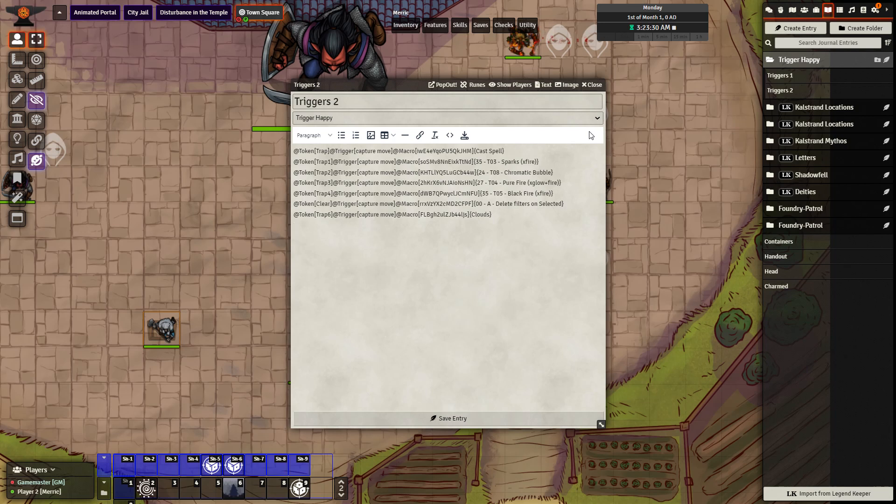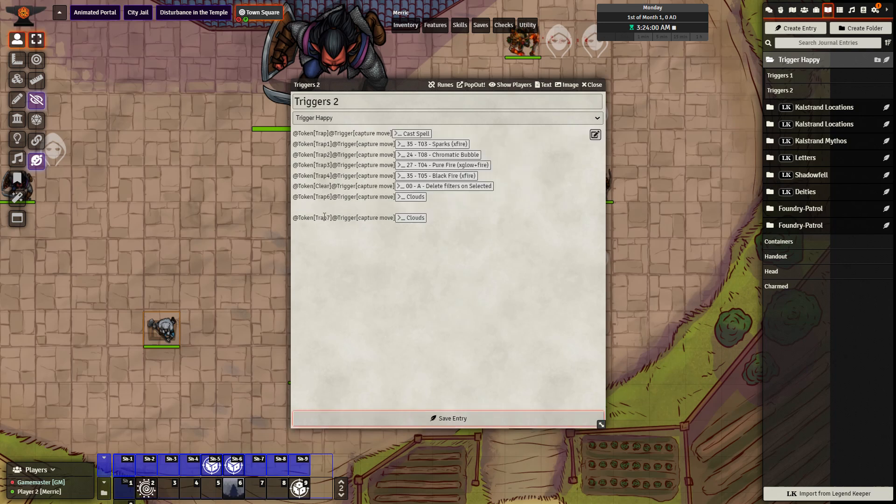Before we wrap things up, this is super easy to set up. All you have to do is type at-token and then whatever the name of your token is — for example, trap7, even though I don't have a trap7. Then at-trigger, if you want it to be a trigger where they step upon it to call it, so at-trigger capture-move. And the last thing, you just need to drag your macro and put it next to it. Then you're done — click save. And now if I have a token labeled trap7 and a player steps on it, it'll call this macro. Super simple.